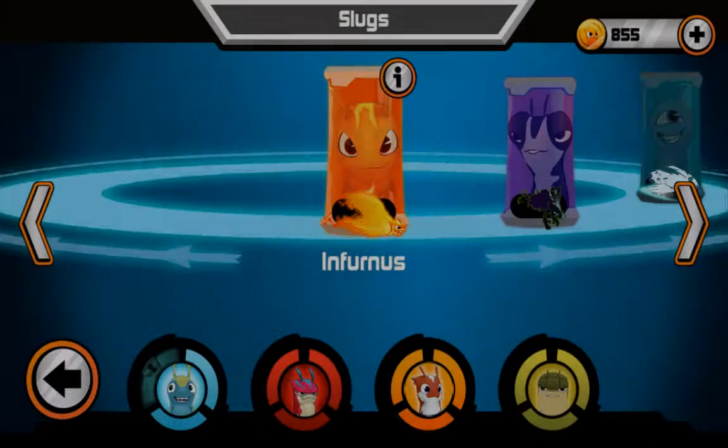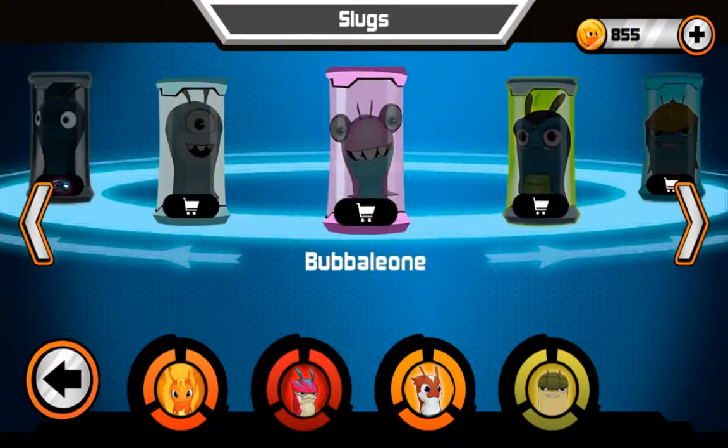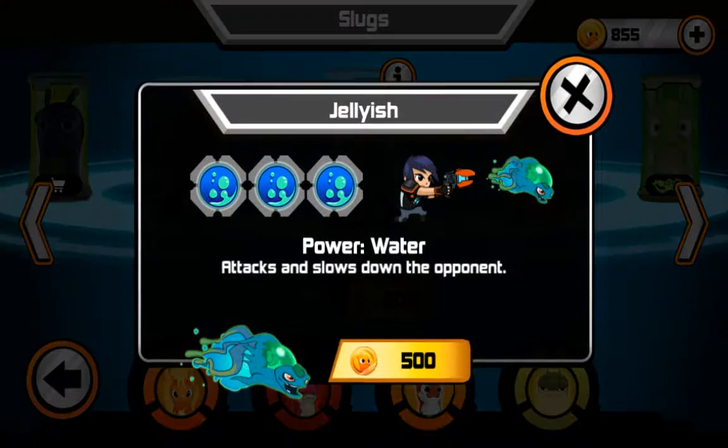So there it was - the Jellyish. Let's stick him in there so we can go back down here. There he is - the Jellyish. The little mainly blue body, blue and green color combination. I find this one looks quite like the one in the TV show.